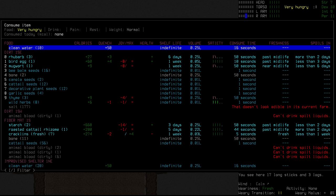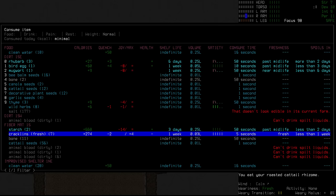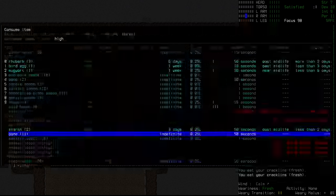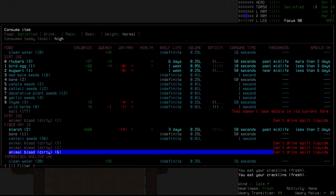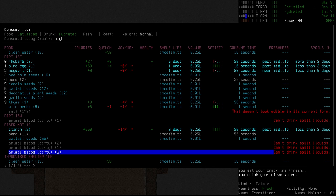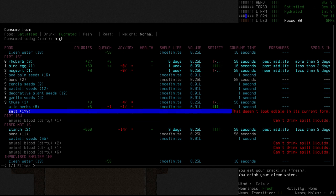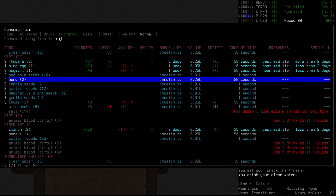Eating - what can we eat right now? Well, we've got the roasted cattail rhizome down here, which we'll go start munching on. And we're going to keep munching on the crackling, and we're pretty much going to eat all of this at the moment, because we are trying to keep that calorie intake up as much as possible. We'll drink our clean water - we've only got 20 left in our stockpile, we have 10 in our other stomach. And I guess the only thing we need to keep our eye on is the starch - it is going to go off eventually, so we probably just end up eating it.